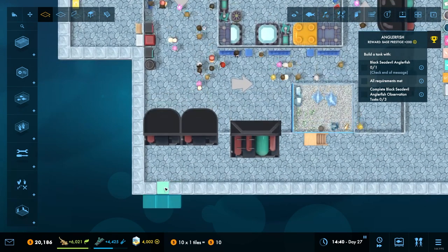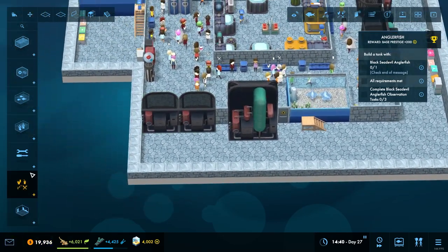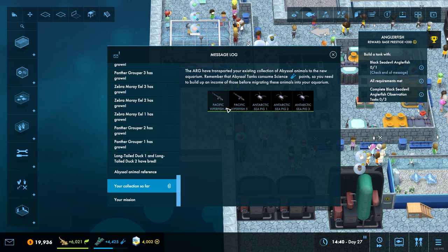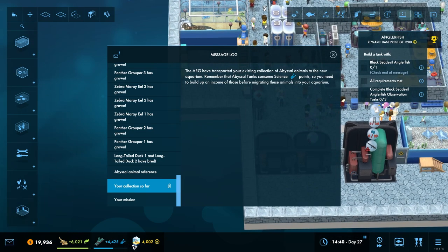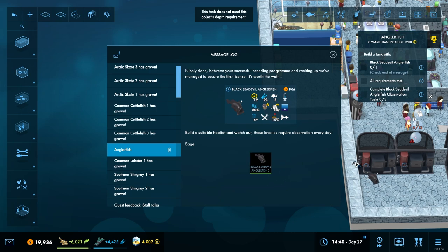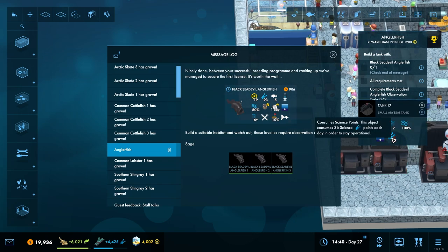We're probably going to have to go back another layer as well. Let's get the viper fish into here — plenty of money, not worried about that. We're going to stick the Antarctic sea pigs in there. Are these big enough? Doesn't meet the depth requirement — this needs to be a bigger tank. Tank depth is two, but it needs six.